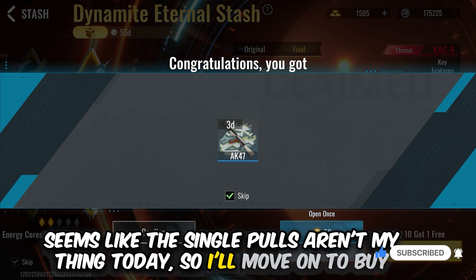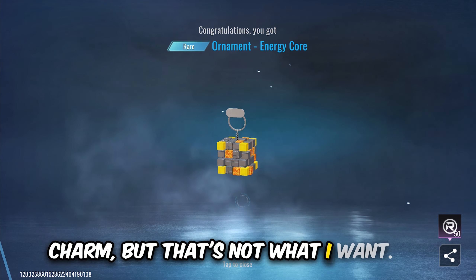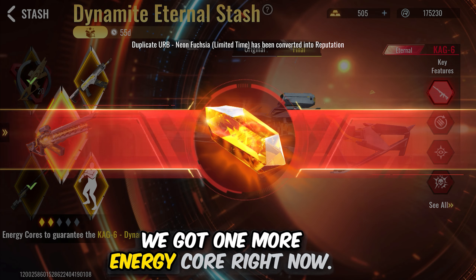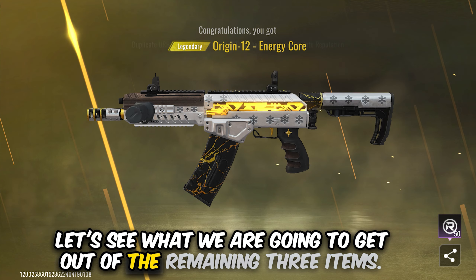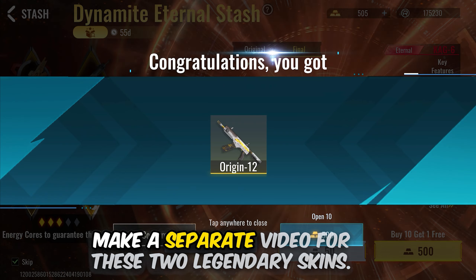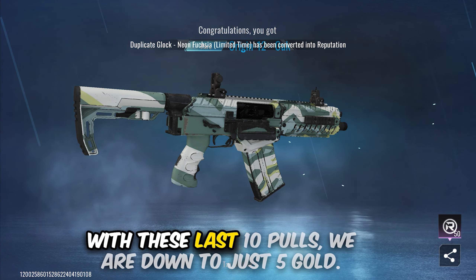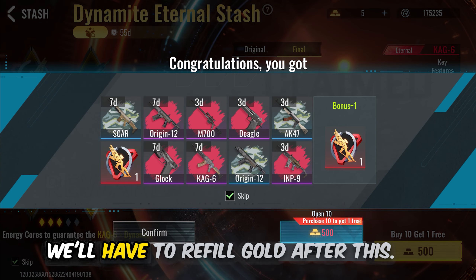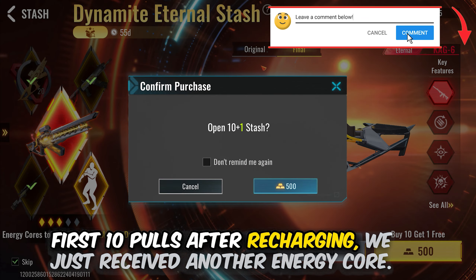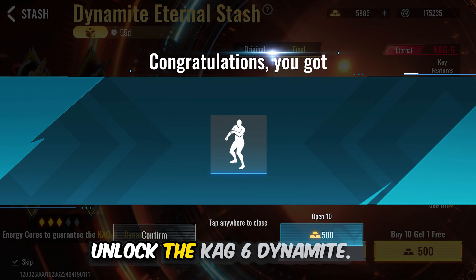Let's try our luck with the one-dollar eternal stash coupons — we have 10 of them and we're opening all at once. We got a legendary in the very first pool. It says 'Energy Core x2 guarantees CAC6 Dynamite,' which means I just got two energy cores. Since I got energy cores, it will give me items from the pool — we actually got two of them, one for each energy core. We got the M700 legendary skin and 20 eternal upgrade points for just one dollar — incredibly lucky!